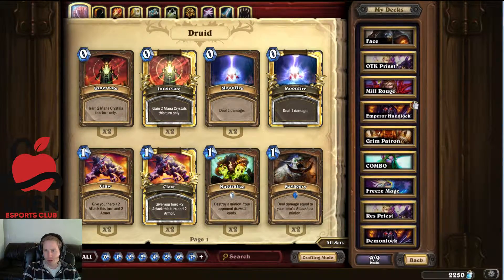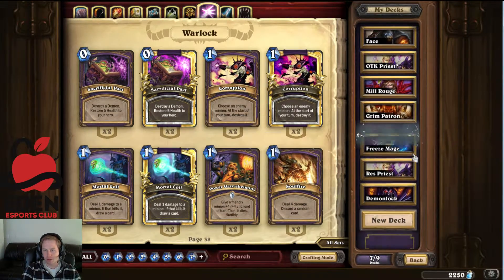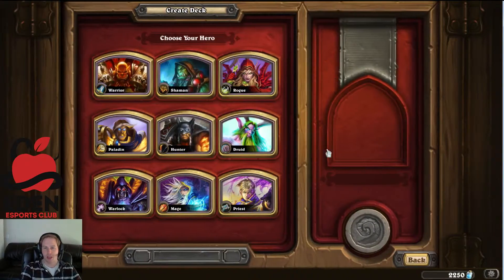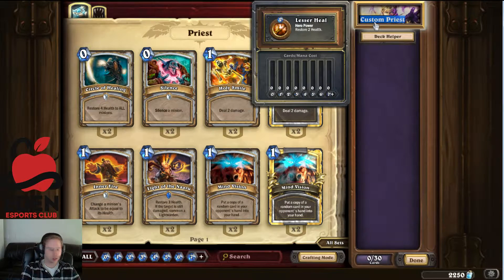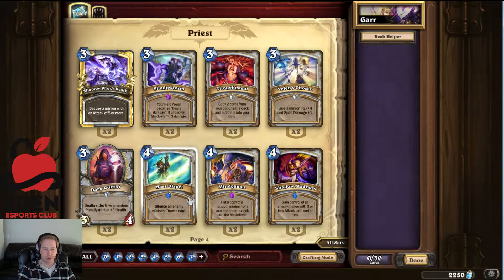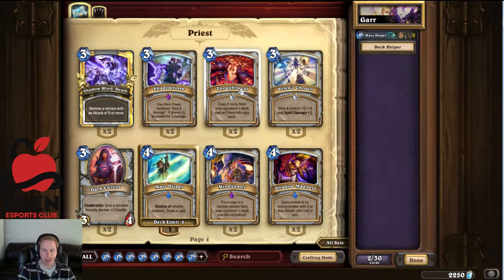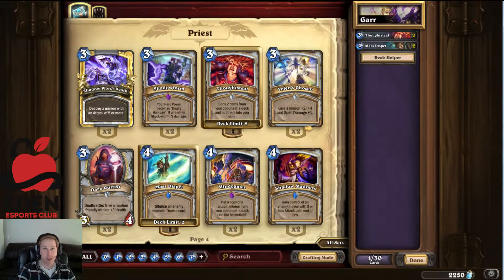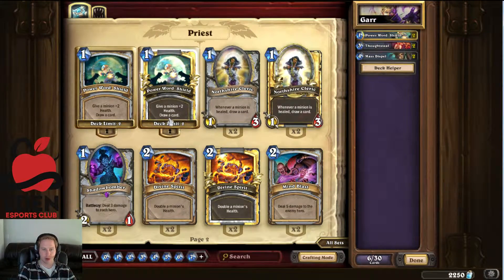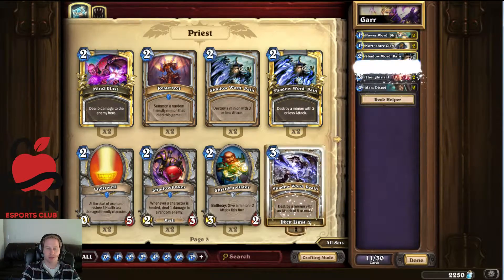I want to use Priest because we want to be able to heal or silence. A really good card is Mass Dispel - it'll silence all those guys and they won't do any damage. Stealing his cards is always fun. Shadow Madness isn't going to really help. We want Power Shield, Northshire Clerics to heal since it does one damage every time, Shadow Pain to kill, and Shadow Death we definitely need for the Mountain Giants.